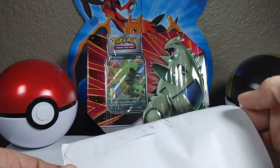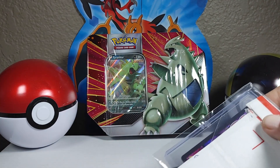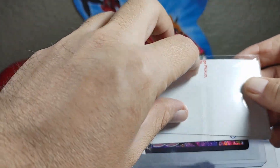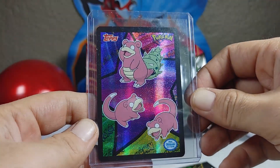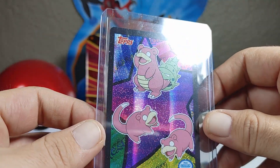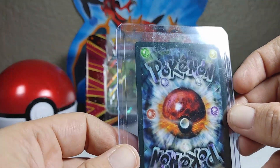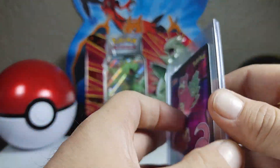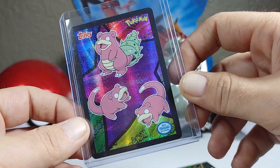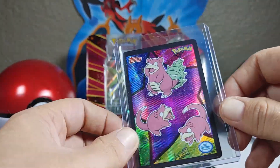Before we get into the Tyranitar V promo, let's get into this Pokemon mail. I think I know what this one is. Let me know in the comments below if you've ever seen a top loader Slowpoke like this — I've never seen any cards like these. I said to myself I've got to have this for the channel. This is fantastic. I've never seen anything like this, definitely going to keep this in the top loader.